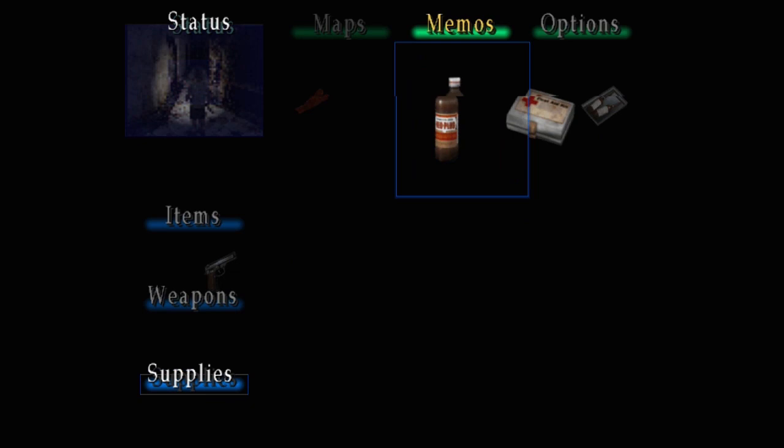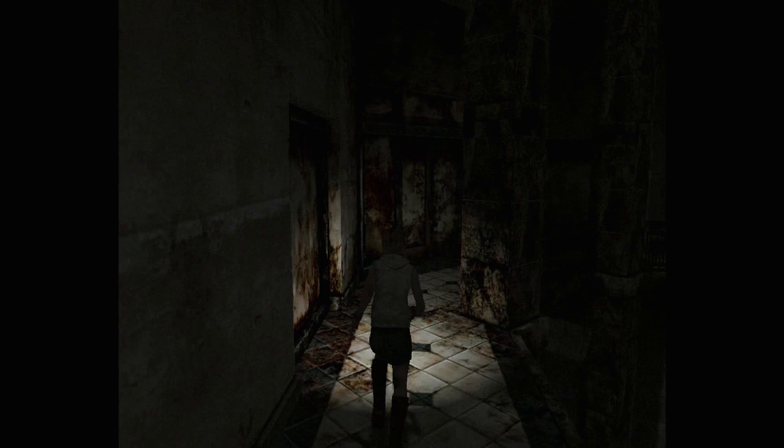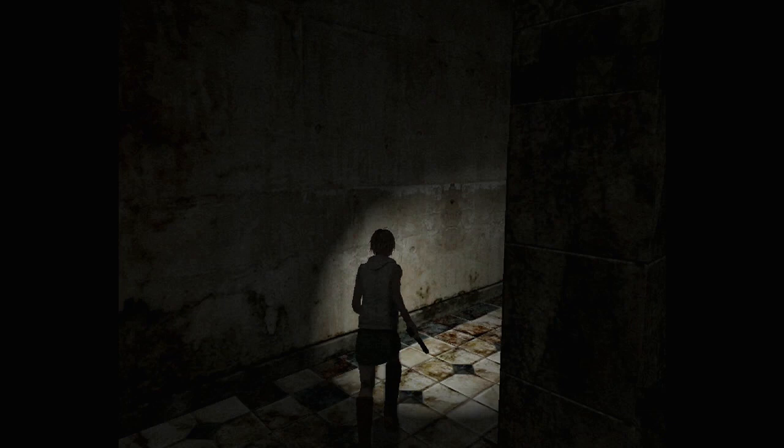But now that we've used the moonstone on the door on the third floor that we couldn't get through earlier, we are going to go ahead and make our way over to this ladder with a handgun equipped, because we're coming up on our first proper boss fight.